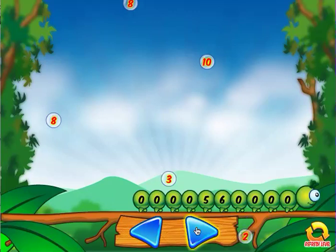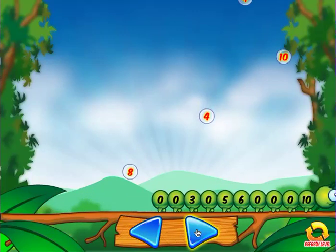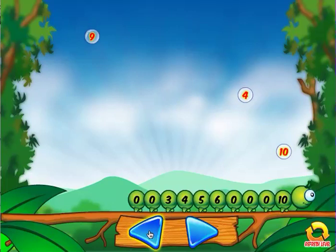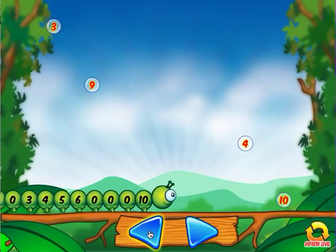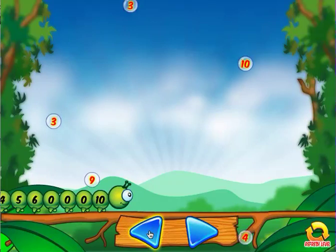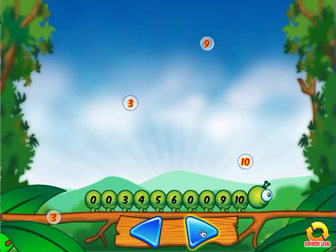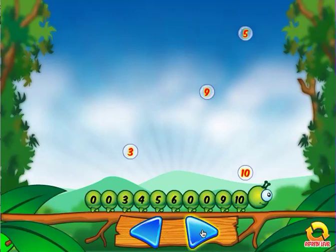So I see a 3 — I want my 3 right there. 10. I know that's the last one. 4. I want my 4 to fall right between the 3 and the 5. Now look, the 10 is going to fall, but since I already have a 10 in that segment, it's going to bounce off.